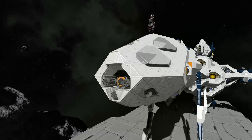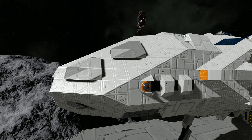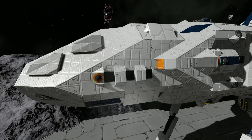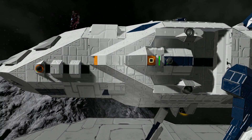Coming around the side, we've got some very fancy block work with lots of raised parts. Lots of different colours have been used, all on a very greyish scale with a few orange and blue accents mixed around, and it does look fantastic. We then have a camera coming around the side, which has been hidden by some half-slope blocks.